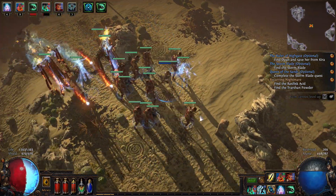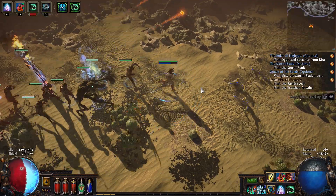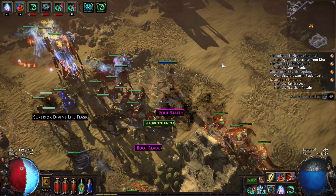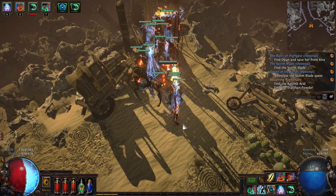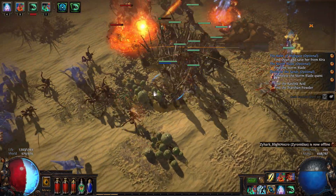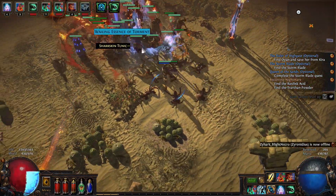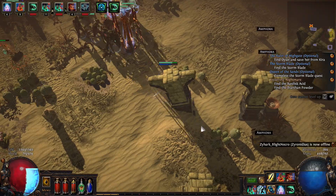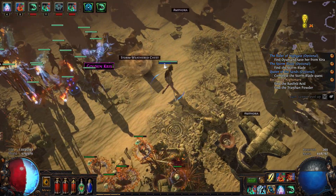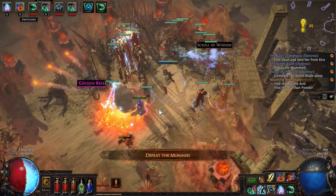The more minions on the board the more I like it. I also raise phantasms on hit and kill via the Summon Phantasm support. This is basically the strongest carry character I've made - it just burns through everything incredibly quickly. Let's find the objective, plunk down the totem, these skeletons are being summoned up to four at a time, and let my minions handle the chest event.